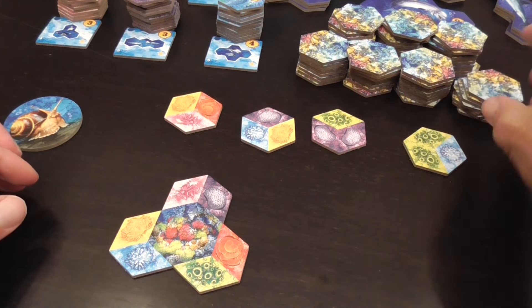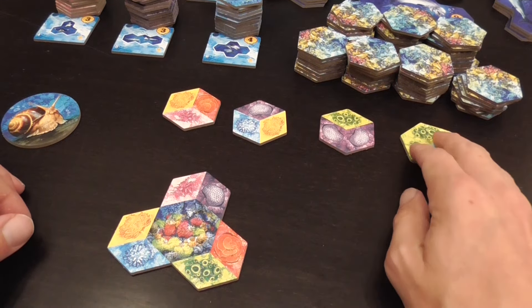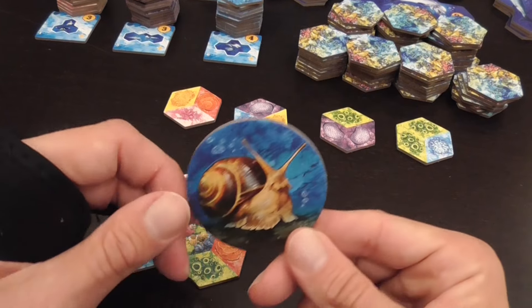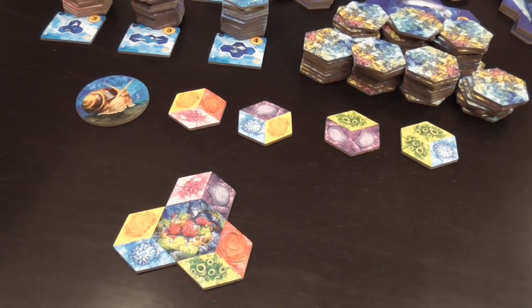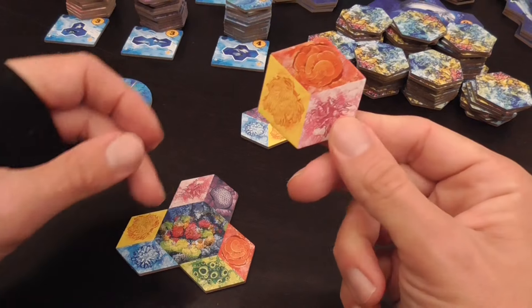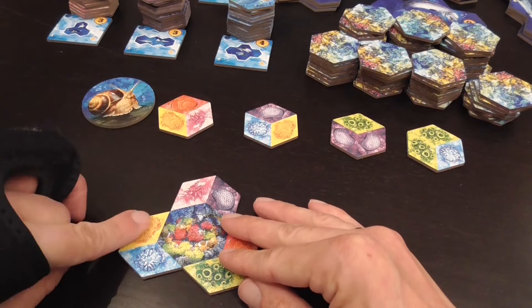You will draw a number of tiles equal to the number of players plus one — so this would be the set for four players. One player will have the first player's token, and at the beginning of a round they place it in the market, and then the round is ready to start. Starting from the first player, players can take one of these tiles, which they will need to add to their area.